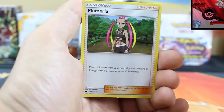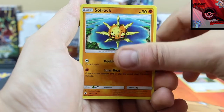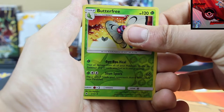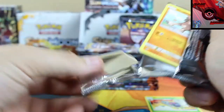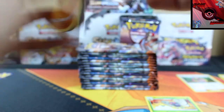Alright, so we got a Simipore, Plummeria, Solrock, Butterfree reverse holo, and the rare card is a Persian. Wow, I was about to say Passimian — I don't know why I was about to say Passimian. It was a Persian clearly, not a Passimian. One's a cat, one's an ape — very different.